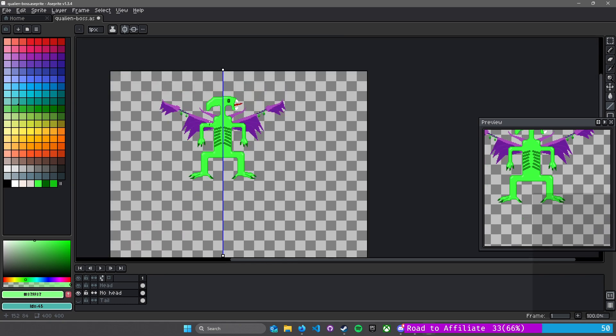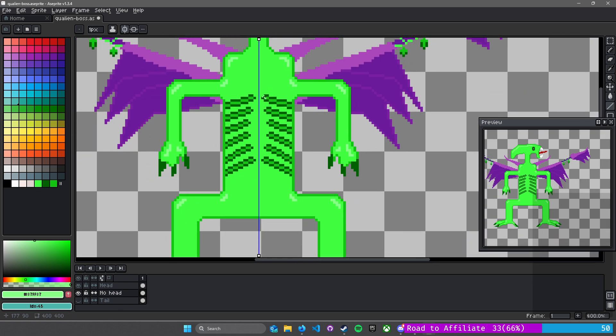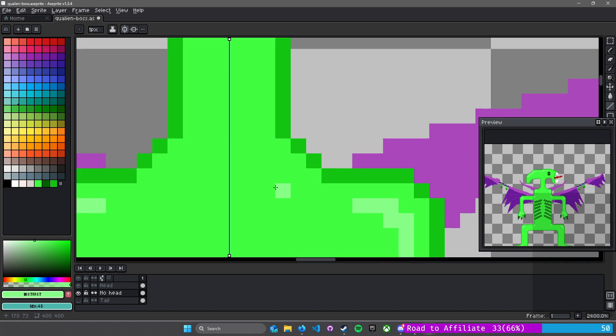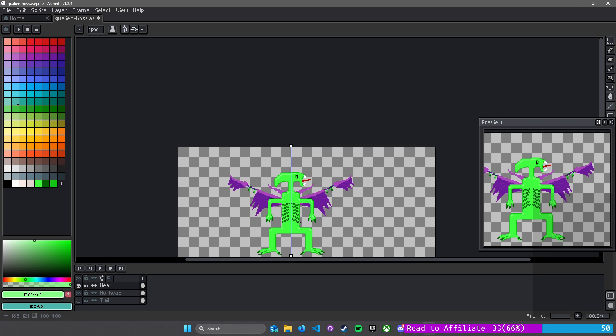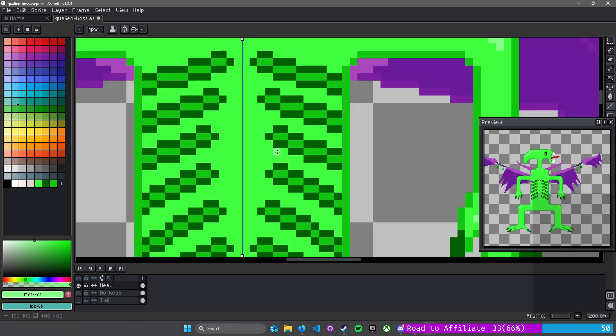Let's see what ChatGPT says — difference between AI and machine learning. They're often used interchangeably but refer to different concepts. AI is a broad field of computer science that aims to create systems that can perform tasks that typically require human intelligence. Machine learning is a subset — I'm going crazy dude. Give me a second.